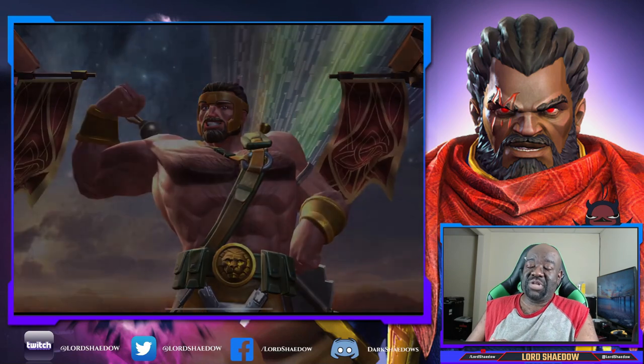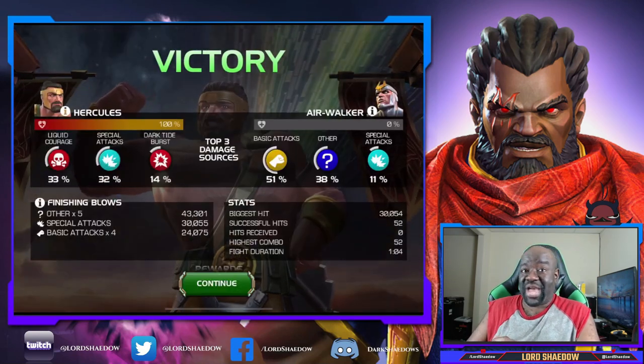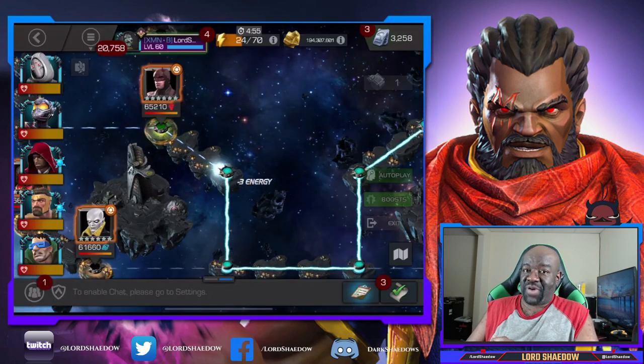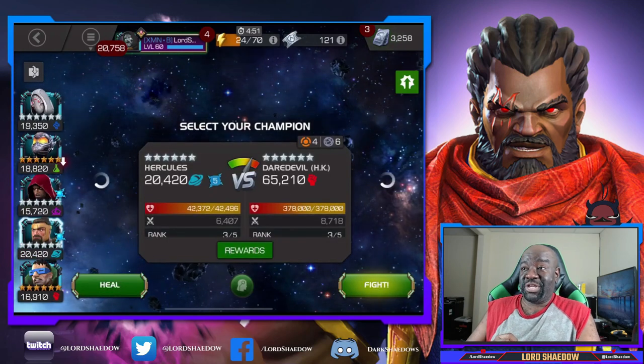You can see we're doing good so far. Air Walker — I was worried he was going to hit me with a special three because sometimes that happens. The AI just doesn't want to fire their special, but we got him down and Hercules is looking beefy.